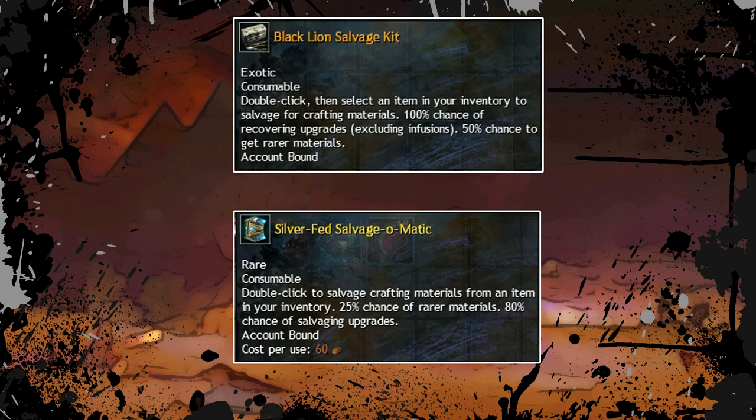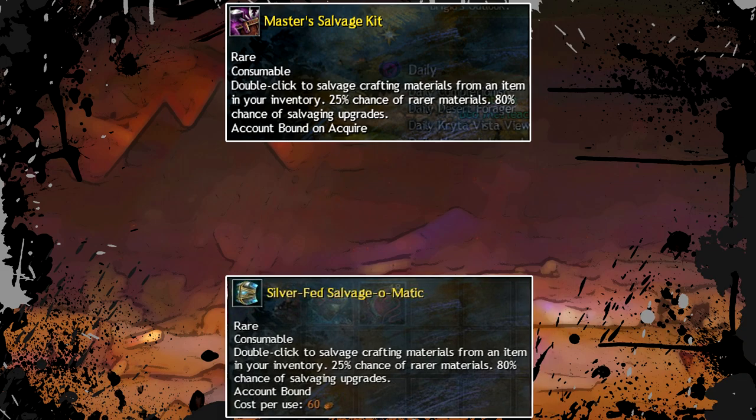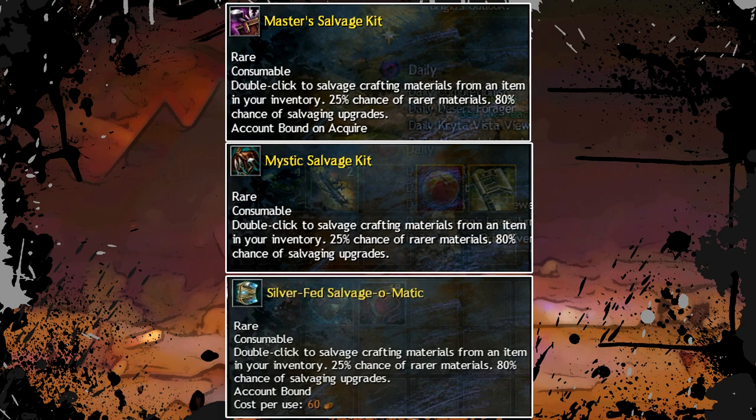The next contender is the 25% chance, and in this category there are 3 items which are the same. These items are the Master's Salvage Kit, Silver-fed Salvage-o-Matic, or Mystic Salvage Kit. All 3 items have the exact same stats — the only difference is how you can get them.